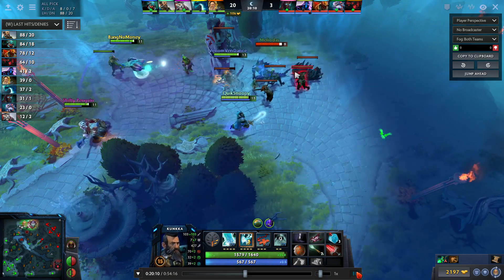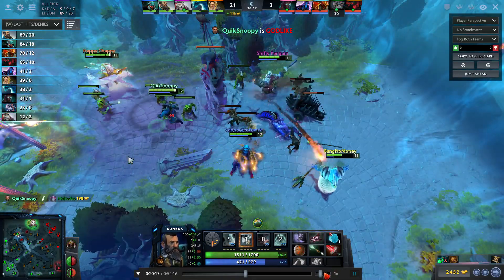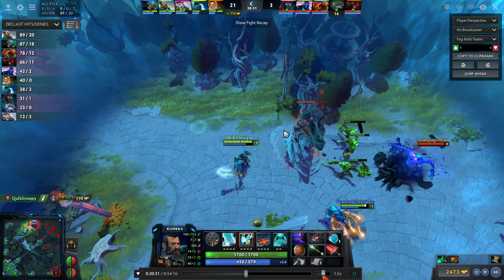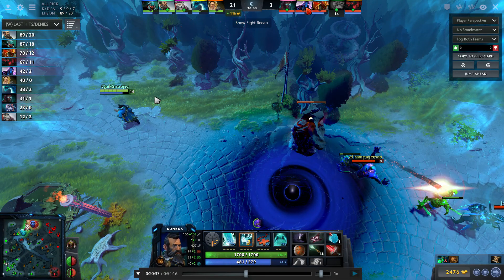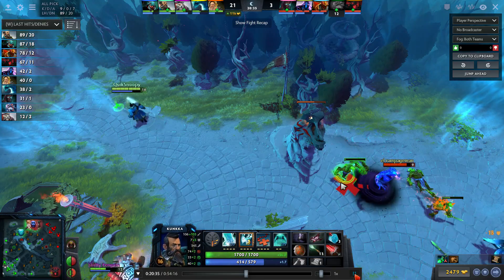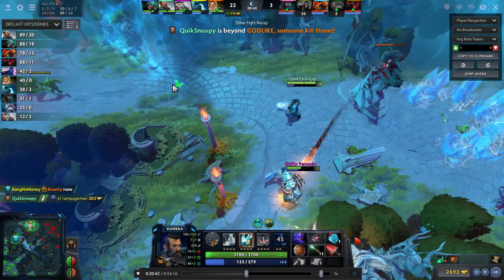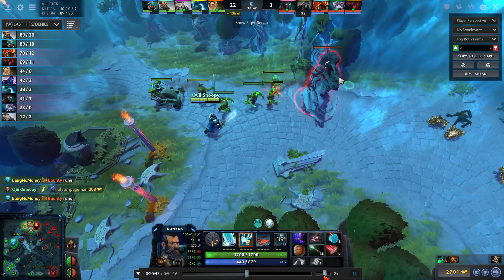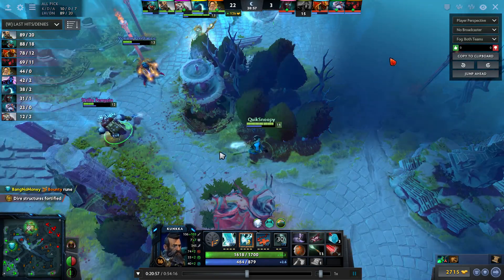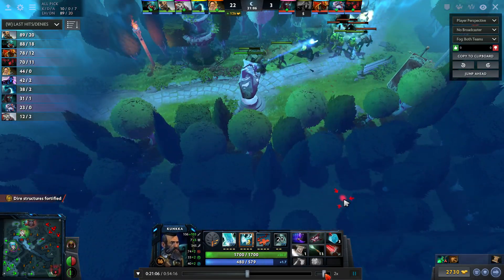I tried to use X Marks but he walked out of vision, so I use X Marks on Slardar — I didn't want him running away. We kill him because I knew he would use Sprint so I eliminated that possibility early. I saw Enigma blinking, walked back, used X Marks, Torrent, Ghost Ship — everything. Enigma's dead and Black Hole is on a long cooldown.